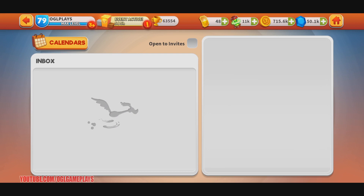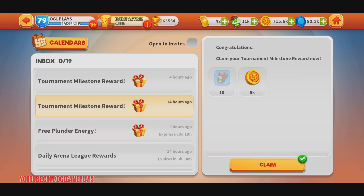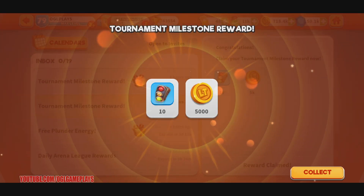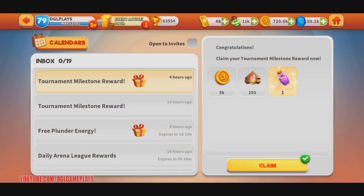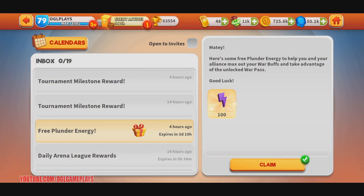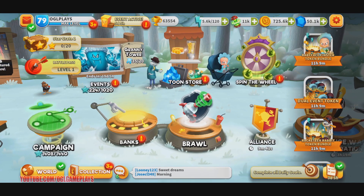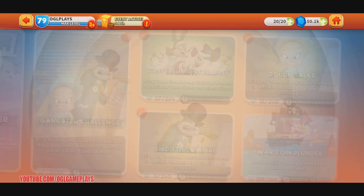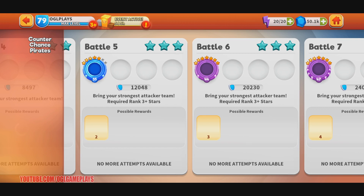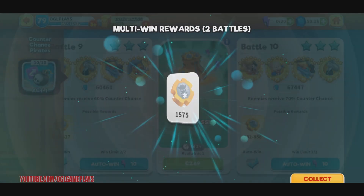There's free plunder energy. For the alliance you have to be careful when plundering because there's a 5,000 limit and many times you can reach that really fast and then it's a waste. Here's some plunder energy to help you and your alliance max out your war buffs and take advantage of the unlocked war path. You can play two here - there's a limit - but we can use that energy.